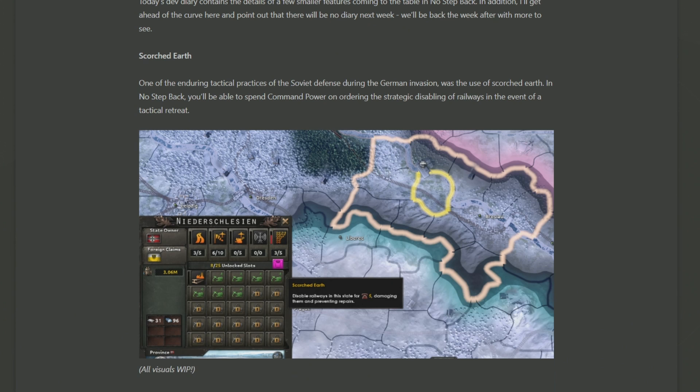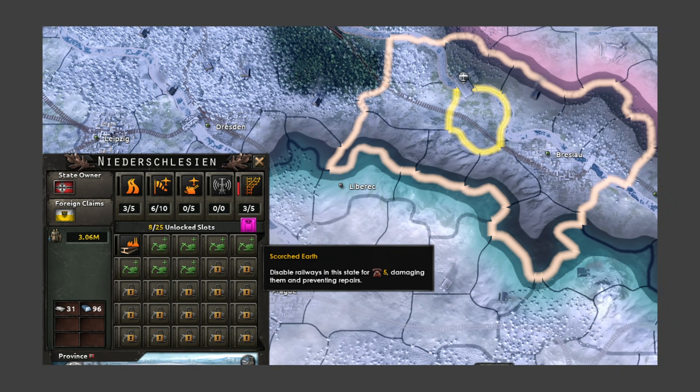The opening topic is regarding Scorched Earth, which is a new mechanic coming with No Step Back and the new update. It allows you to destroy the railway infrastructure inside your country if you think you're about to be invaded and all your rails are going to be taken over. As we can see in this image, for the low, low price of five command power, you can click this wonderfully luminescent pink button called Scorched Earth and destroy your railways, which means they will be in your construction queue needed to be repaired, stopping people from being able to convert and use them for their own devices.